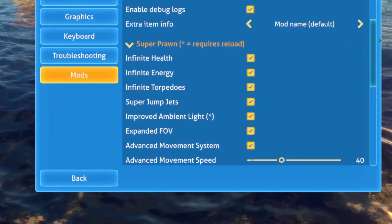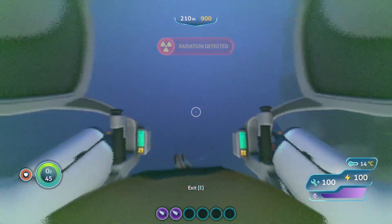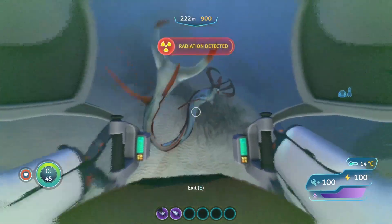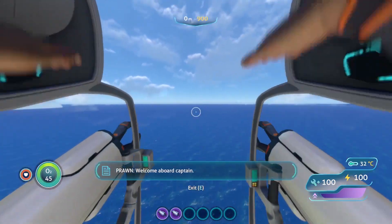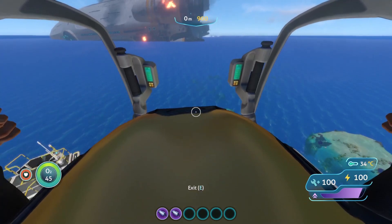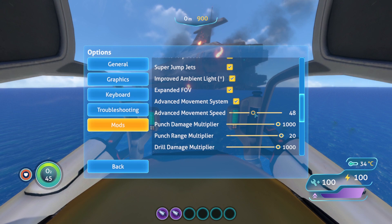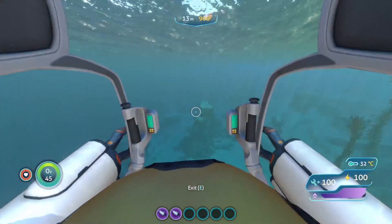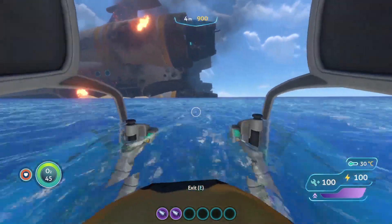After that is Expanded FOV, which increases the camera's field of view while you're piloting — not only for show, but because driving a giant Prawn suit is surprisingly hard with limited FOV. You can make your Prawn suit enormous, but driving it at greatly increased sizes becomes almost impossible with the normal movement controls. So I added an advanced movement system that gives you much more control over how everything handles. Tweaking the speed is really up to your own preference — I'd recommend higher speeds with a larger suit to offset the clunkiness.